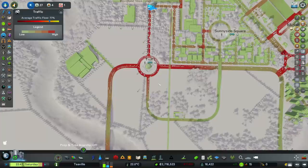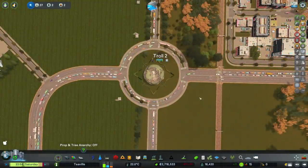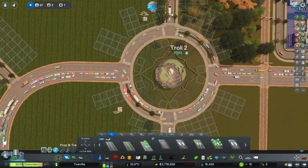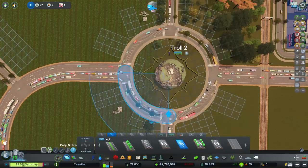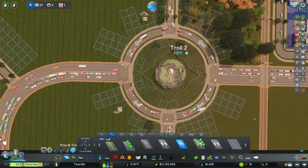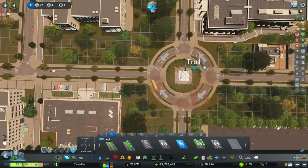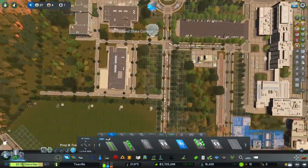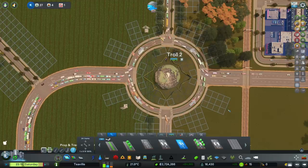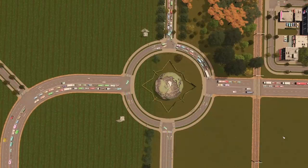Let's look at what the traffic is - 77%. I see what everyone's been talking about with these roundabouts. We've got some two-way roads going the wrong way and it's all getting caught up - that is not good. Let's take this road here and change these. So that should hopefully solve that problem - I think this one's a bit all over the place as well. Look at that - three quarters of that roundabout perfectly clear. I think we've done a good job there.